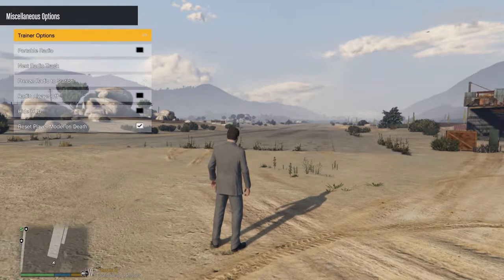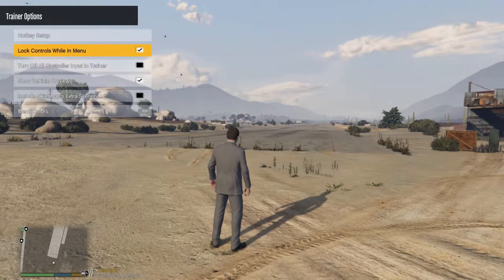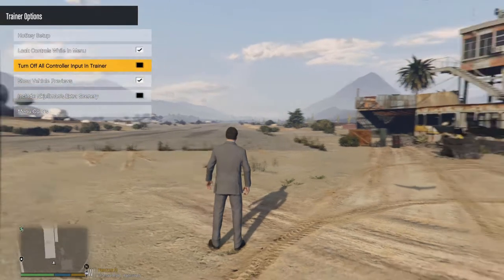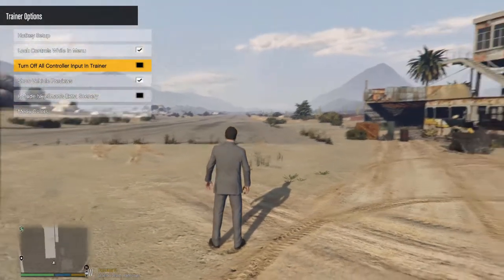A lot of people say to me on Twitter that their trainer is quite irritating and clunky. That's because they haven't done the Trainer Options. If you go into Trainer Options, you'll see 'Lock Controls Whilst In Menu' — you want to click that. Without it, pressing up on the D-pad brings your phone up and you can end up getting into cars. With it enabled, your player will not move at all while in the menu.